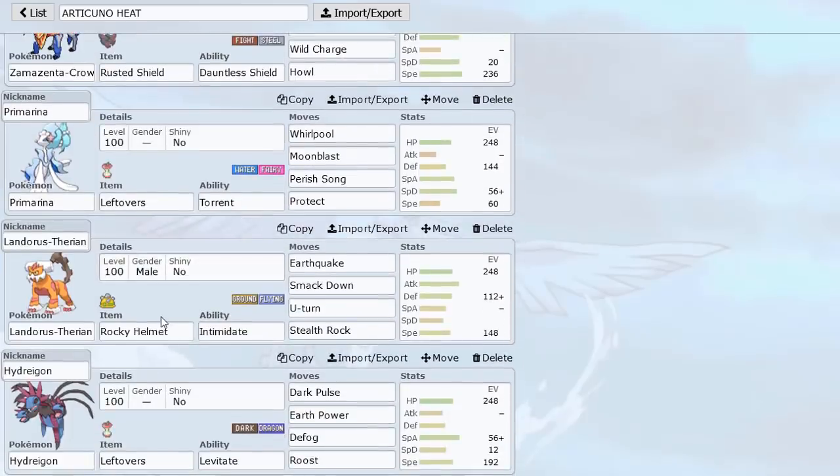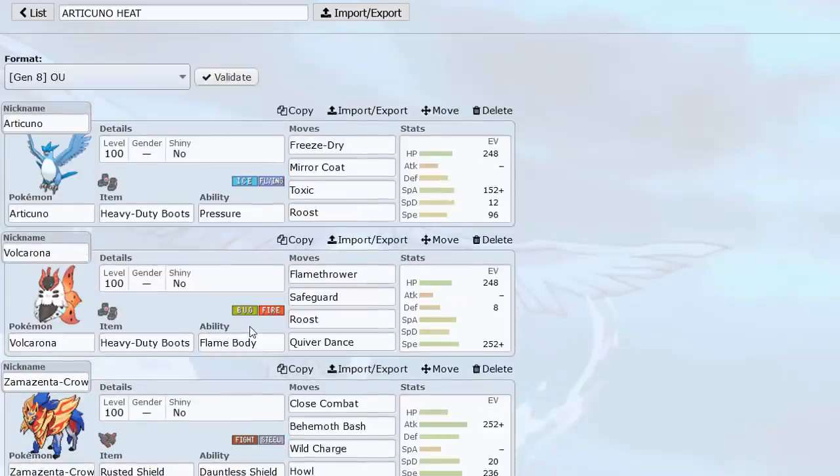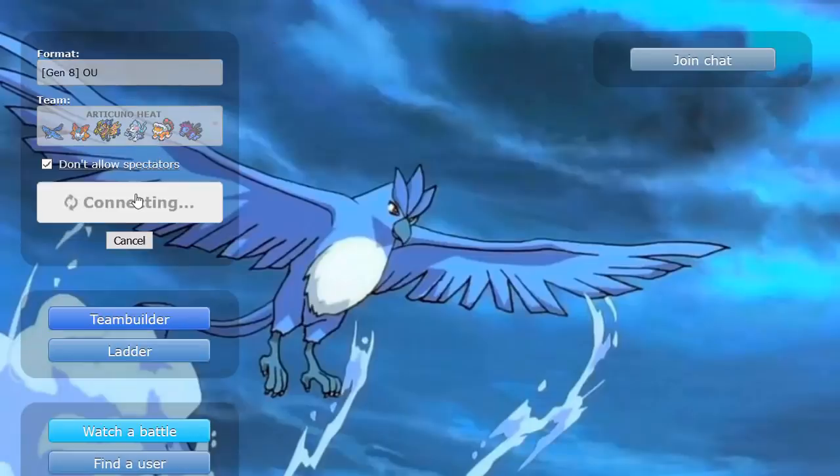We have Lando-T, which is there for Stealth Rocks — pretty good Pokemon with Rocky Helmet. And then finally Hydreigon, which is a nice Shadow Ball switch-in and can check a bunch of stuff in the tier while being able to Defog and remove hazards from our side. That's going to be the team. Let's hop into a game and see how Articuno can do. Hopefully we get some nice Miracoat action — that would be very ideal. I'm pretty sure we'll make Articuno put in some work.